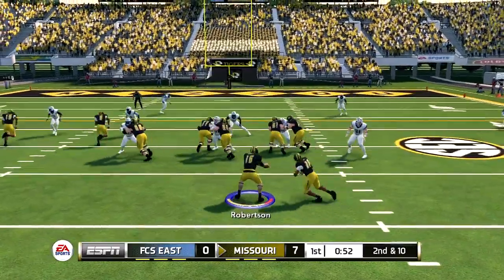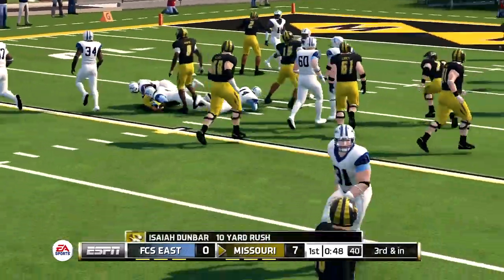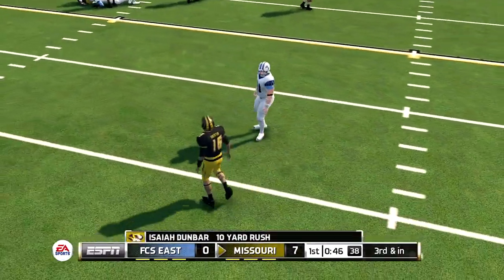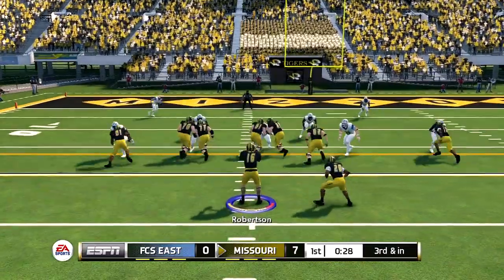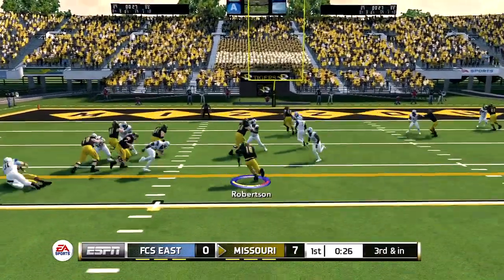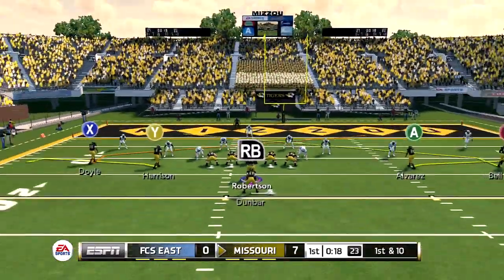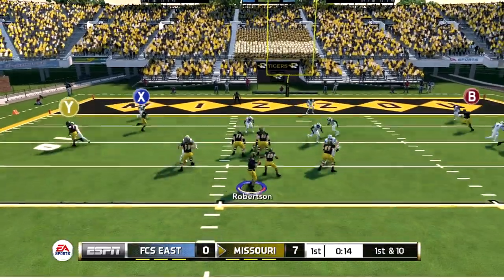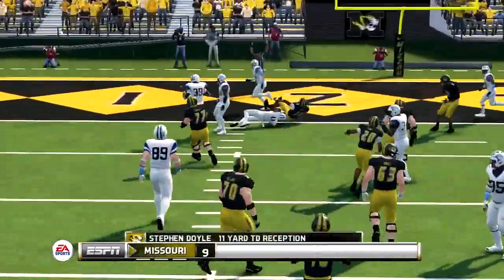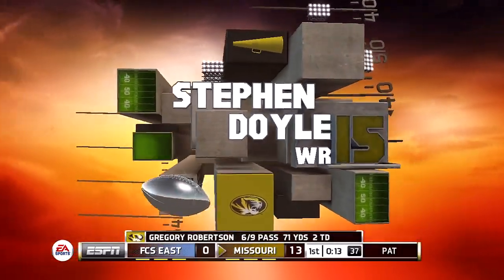Second and ten — running the first read option of the game, going to hand this one off to Dunbar because the defensive end sat on that play, and he picks up ten yards. Third and inches — read option again, I keep it for myself. My offensive linemen could have blocked better down the field. First and ten — dropping back, that's going to be Doyle on the slant, and he's in the end zone for a touchdown! That's two touchdowns in the first quarter.